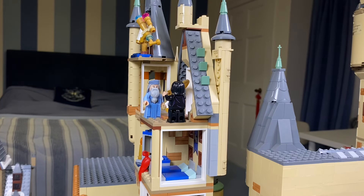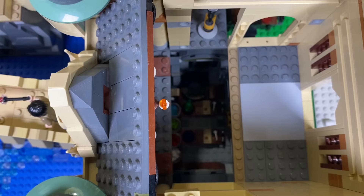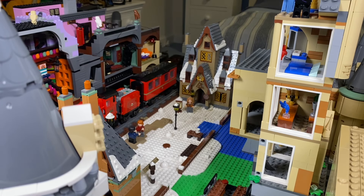Moving along, you'll find the Astronomy Tower where Dumbledore and Snape are deep in conversation about their secret plan. Below the tower is the Central Hall, which is fairly empty for now, though you can catch a glimpse of Snape's potion classroom tucked underneath.